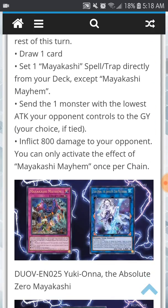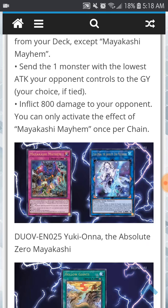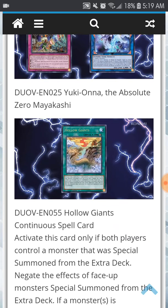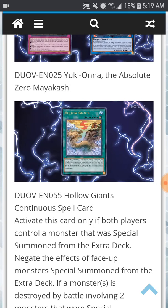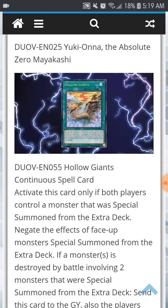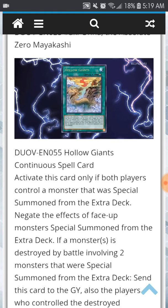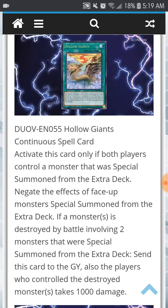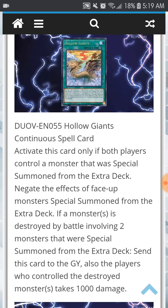Then we have another new card — the reprint of Yuki Onna, the Absolute Zero Mayakashi. So the Link monster for that archetype will be reprinted. We also have the Continuous Spell Hollow Giants. You can activate this card only if both players control a monster Special Summoned from the Extra Deck. Face-up monsters Special Summoned from the Extra Deck lose their effects. If a monster is destroyed by battle involving two monsters Special Summoned from the Extra Deck, you can send this card to the Graveyard, and the player who controls the destroyed monster takes 1,000 points of damage. It's pretty much an anti-extra deck card with some beautiful artwork.